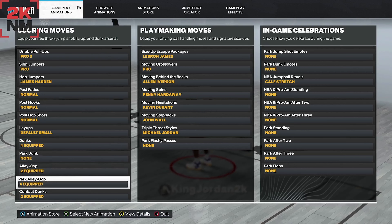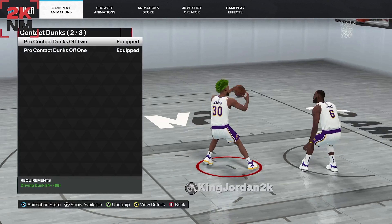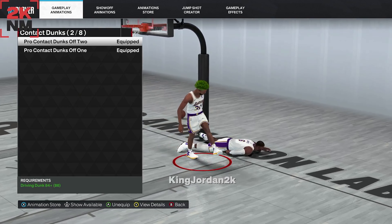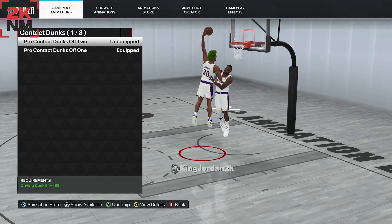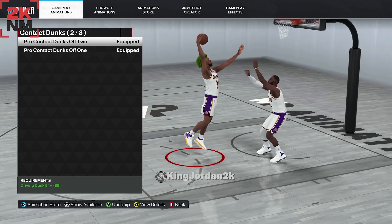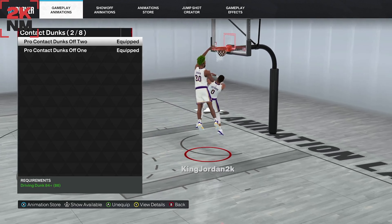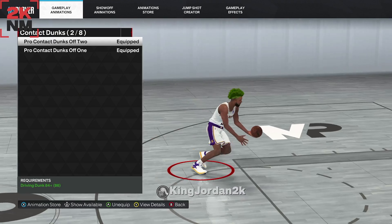I'm also going to show you my contact dunks. Make sure your contact dunks say 'Equipped' — if they show as 'Unequipped,' they're not going to work. Make sure they're equipped and you'll be able to get contact dunks easily with this build.